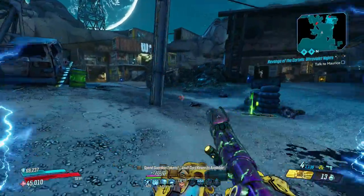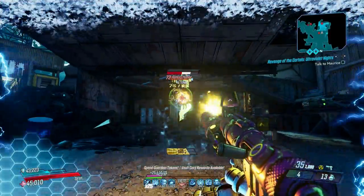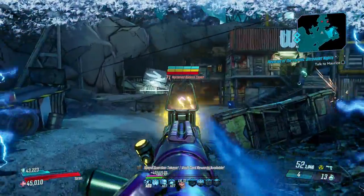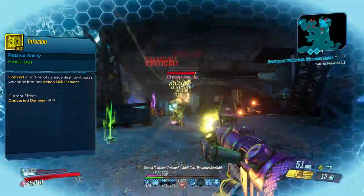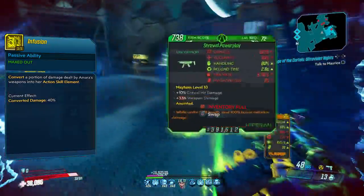She's able to maximize her damage against all health bars with the potential to choose between Shock, Incendiary, Corrosive, and Cryo depending on where you spec your skills. It's not just her action skills that can be flavored — thanks to Infusion, your weapons can be given some extra elemental spice as well.